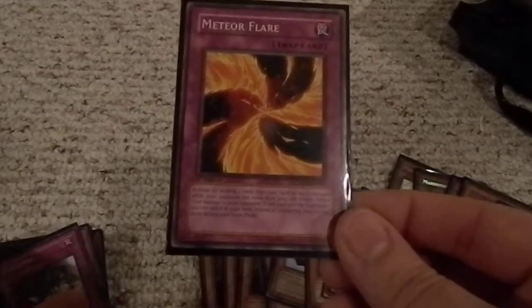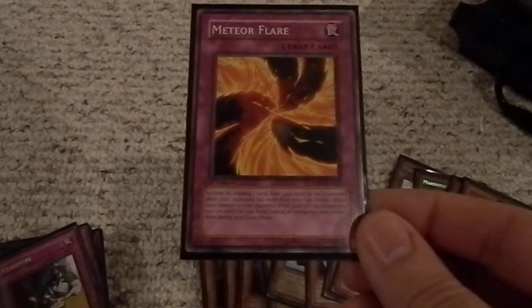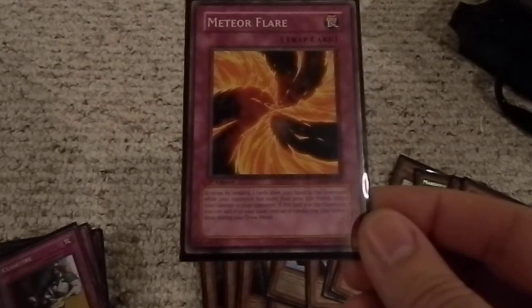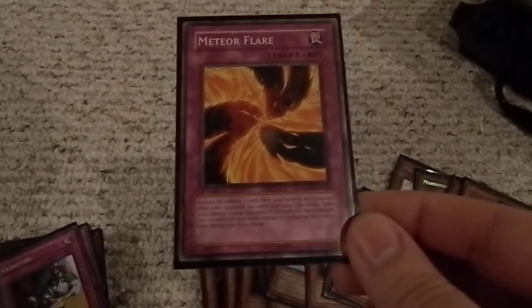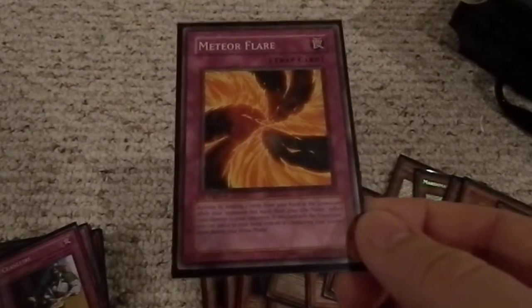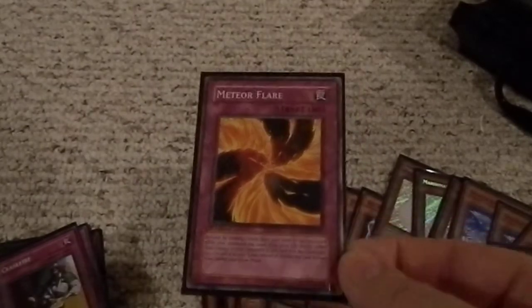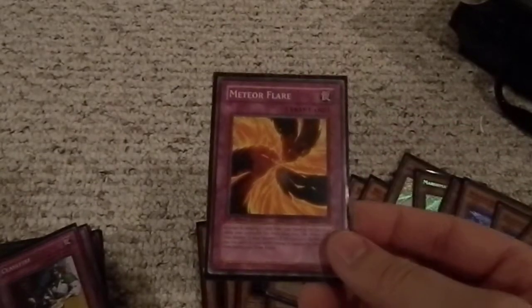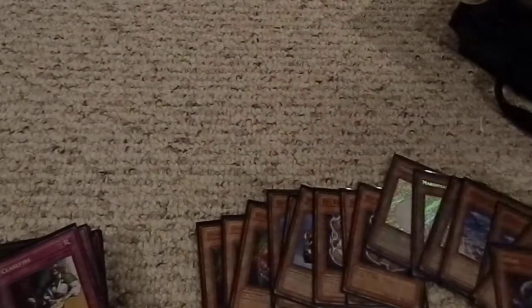One Meteor Flare — activate by sending two cards from your hand to the graveyard while your opponent has more than 3000 life points; inflict 2000 damage to your opponent. If this card is in the graveyard, you can add it to your hand instead of conducting your normal draw phase. So this is awesome — if they have 3000 points or more, throw this down, 2000 damage to them. Then instead of drawing a card my next turn, I can just grab this out of my graveyard and do it again, as long as they've got 3000 or more life points.